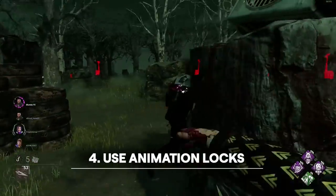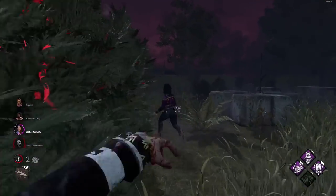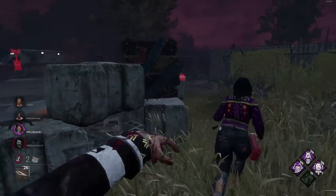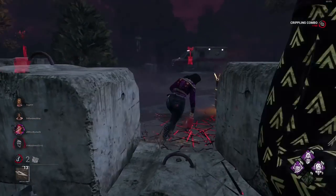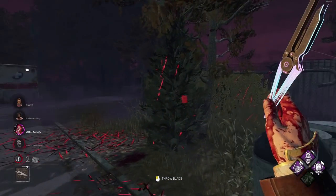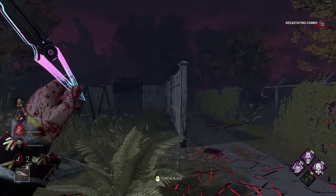Don't forget to use survivor pallet throws or window vault animations to your advantage if they are just a few daggers away from going down or taking a health state. You can land between two to three daggers in these animations. However, do be careful — as survivors get smarter, they may not throw pallets or go through windows. They may opt to keep running the loop and throw you off, causing you to waste time. In this case, try not to overcommit and adapt with what the survivors do.